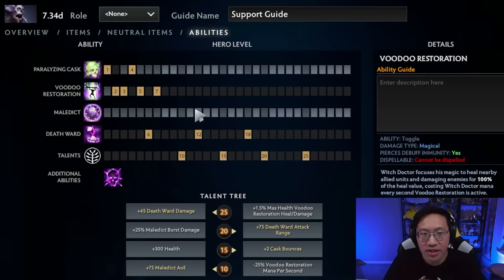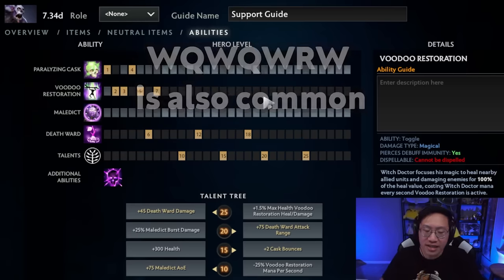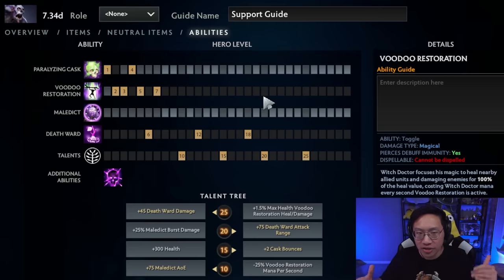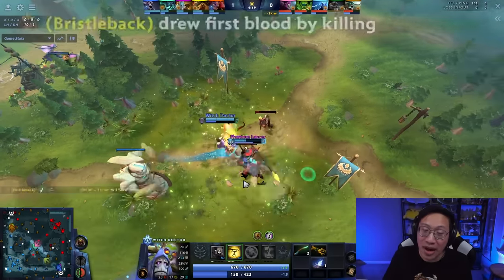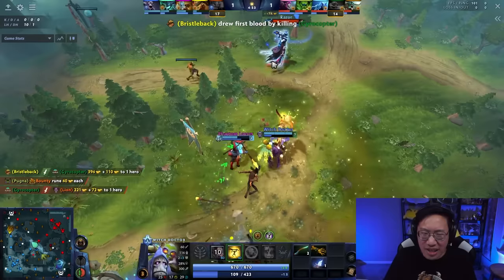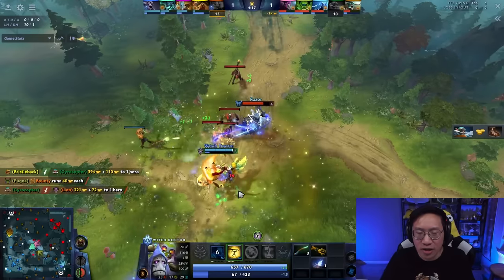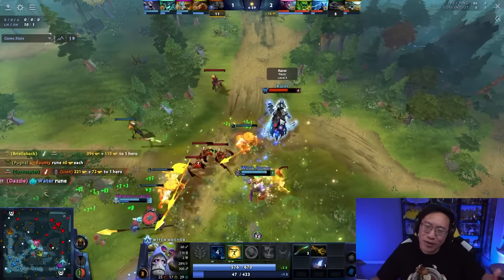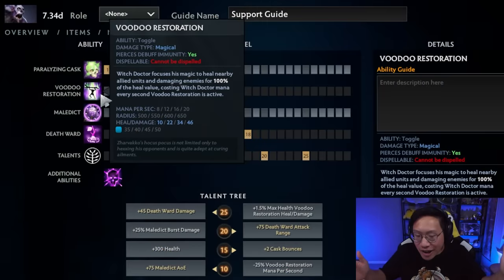You can also max Voodoo Restoration first, and you do this when your lane is a lot harder — you just kind of need to get by to a certain point before you can start playing with other people, and then hopefully you're going to group a lot with those people. Because Voodoo Restoration, once it's maxed out, actually does a ton of healing. The damage part can be a little harder to get out of the laning stage. In the laning stage it's nice, you can right-click trade people with it, but out of the lane you usually want to be a little further back.